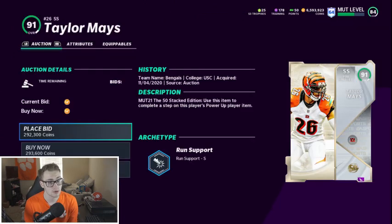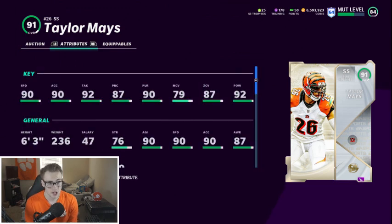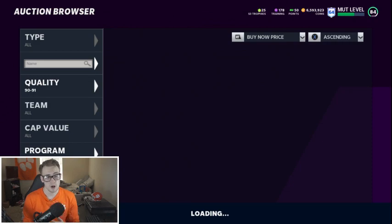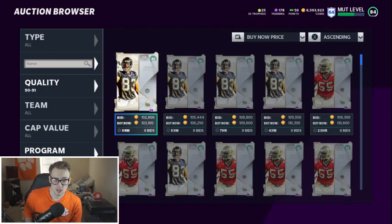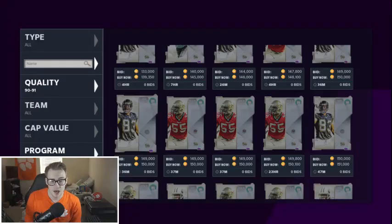Next, Taylor Mays — I would highly strongly suggest you guys need to pick up Taylor Mays. He is really good: 90 speed, 87 zone, 92 hit power, 6'3", goes on a lot of theme teams. He's really good and he's maybe one of the people I'm picking. It's different for me because I have a lot of coins — I'm probably going to pick the most expensive one just so I can save coins. But Taylor Mays is an excellent, excellent pick.